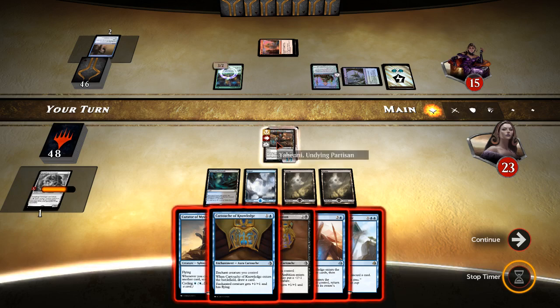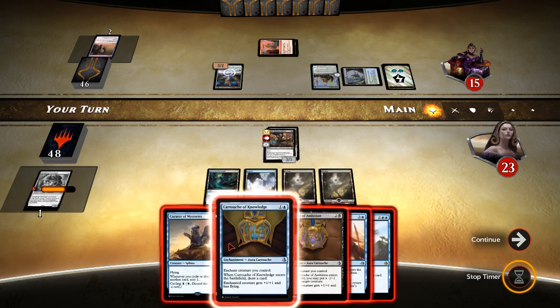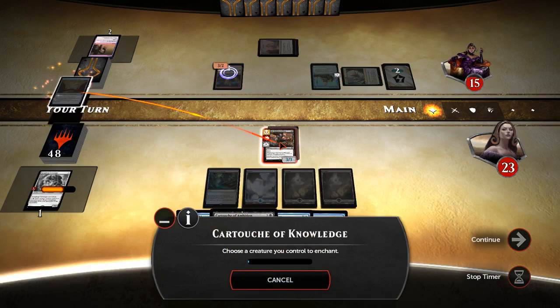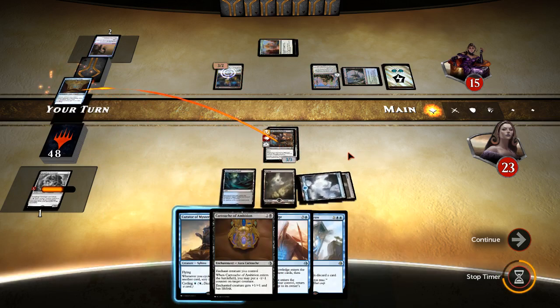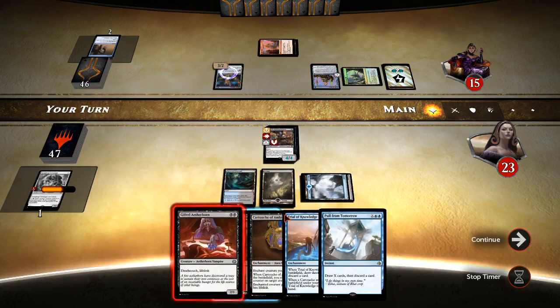I don't really want to trade Yehenny for that other guy. Cartouche of Knowledge — we'll make him fly in and draw a card. But if he's got any kind of removal, he's going to kill our creature and get rid of three cards. So that doesn't feel good, but maybe we'll get a big enough lead. There's another card.